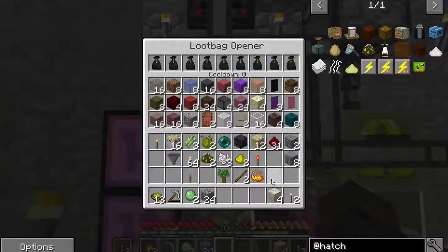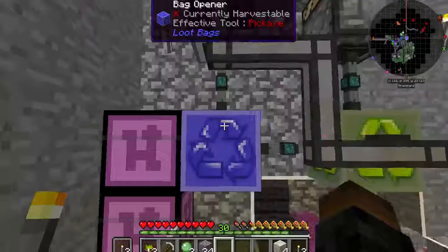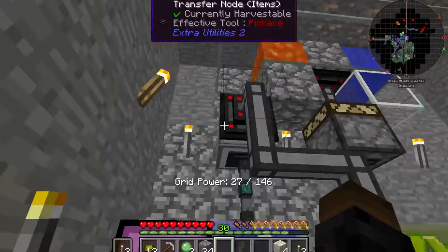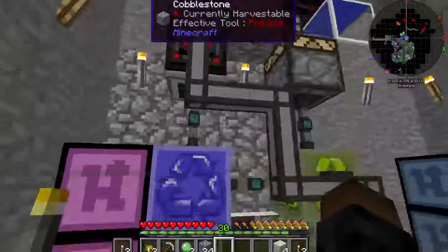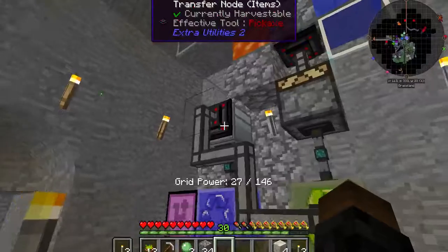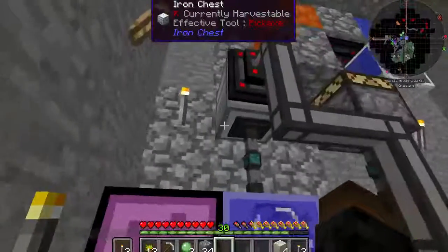Cash bags go into an opener, which gives us various blocks, doors, and banners. They come up here to have the banners removed. So if anybody on the server really wants banners, let me know and I will take this down and open a banner shop.